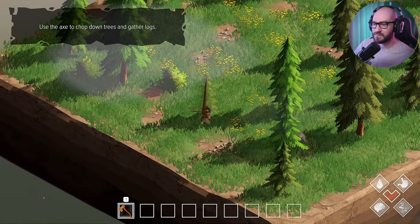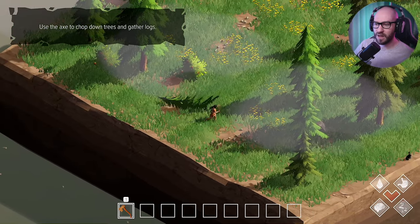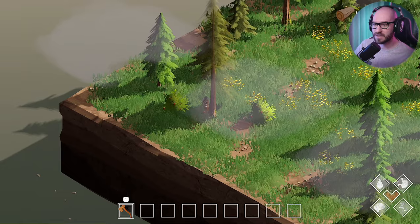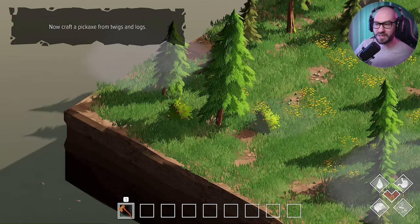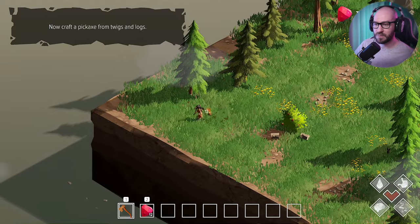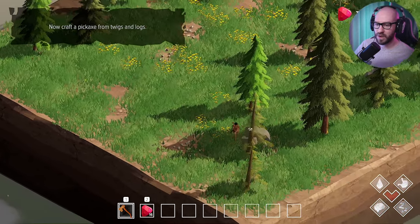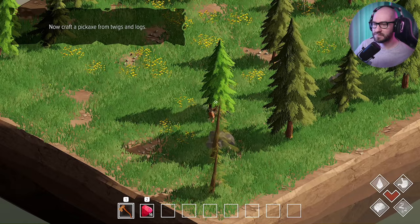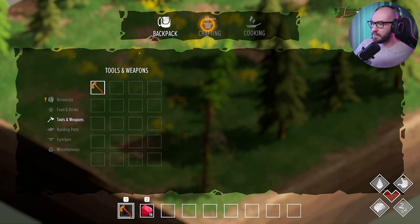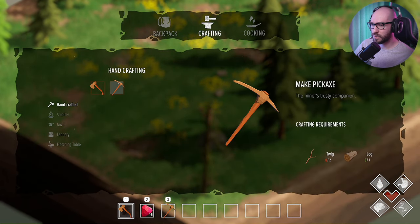Use the axe to chop and gather logs. And not only logs, but we're also getting twigs when chopping down trees. Now craft a pickaxe from twigs and logs — we're going to need a pickaxe to get stone. Let me grab some more berries while we're at it. I see these berries keep respawning. Let me make a pickaxe right over here — we have enough.